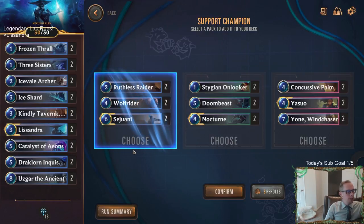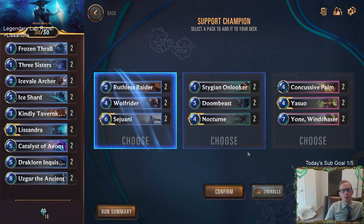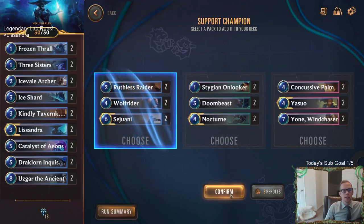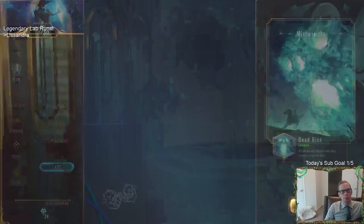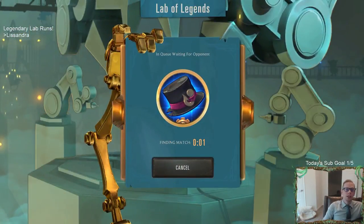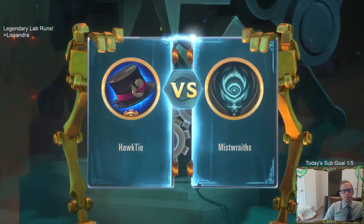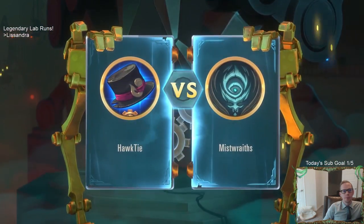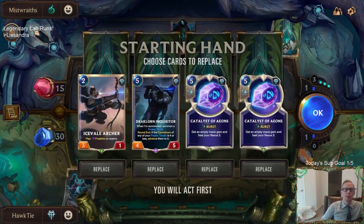Chat says Sejuani is good — let's try Sejuani. I've chosen Nocturne all the time, I like the Nocturne package, but I'm intrigued by the ramp with Wolf Rider. The 3/1 Tough is a great blocker. We're always going to have Advanced Preparations to play round one, so we'll always have something to play.